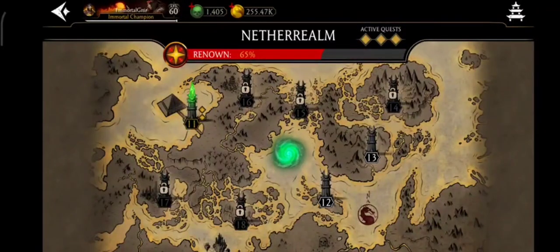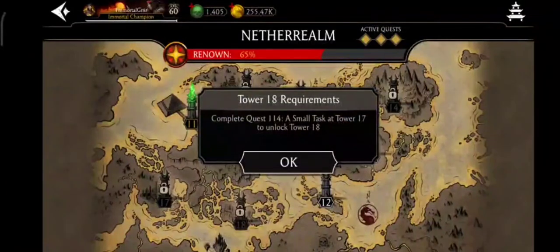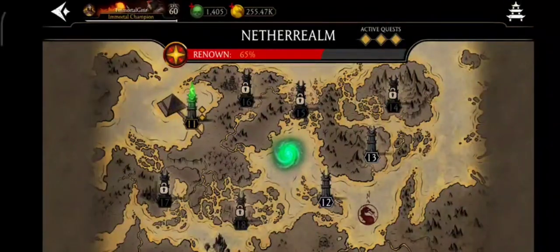In Outworld for an 8-hour quest you get only 15 souls, but in Nether Realm you can get 25, 27, or even 30 souls for an 8-hour quest. For a one-day quest you get only 35 in Outworld, but 45 to 50 souls in Nether Realm. As soon as you unlock towers 15 and 17, you can get up to 15 to 17 souls for a one-hour quest, so unlock these towers as quickly as you can.